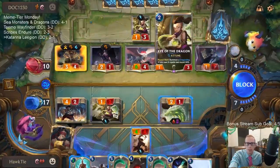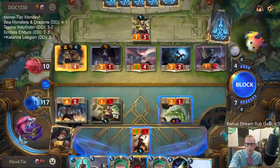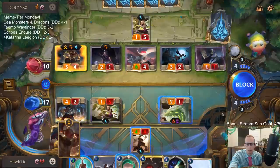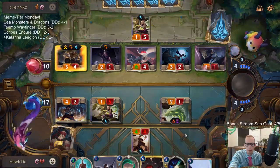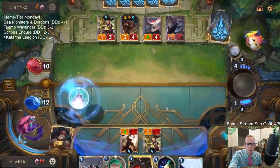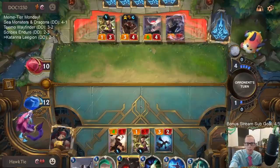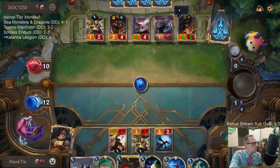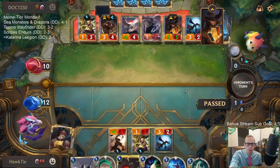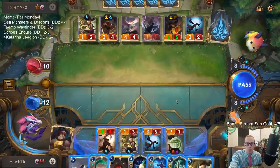All killing something does is give them the opportunity to get their Draggling in play. But I guess this thing is going to die anyway. Do I need to save my Eye of the Dragon? Yeah, I probably do. I would love to find our own Lee Sin. It's possible they don't have the two burst spells to give Lee Sin barrier.